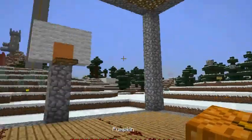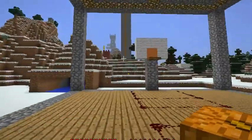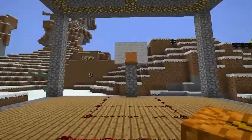So how you basically play is you run up. The goal is to run up to the basketball net and get the pumpkin on top of the trap door. It's not that bad — not that difficult.